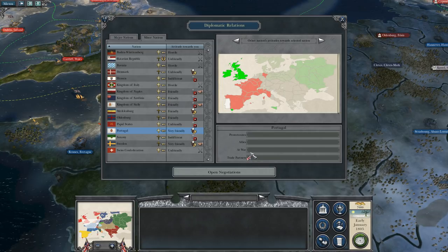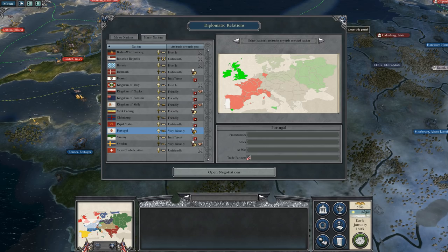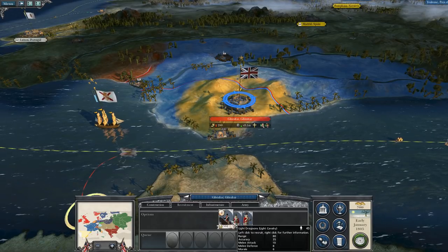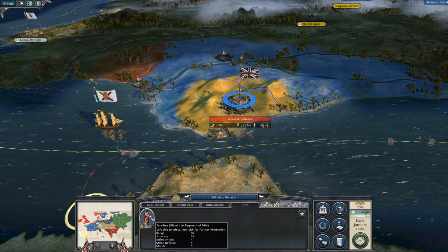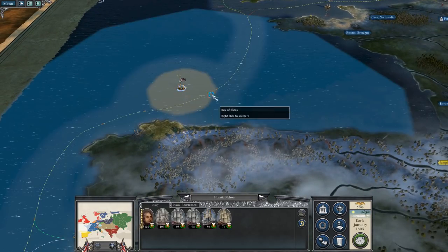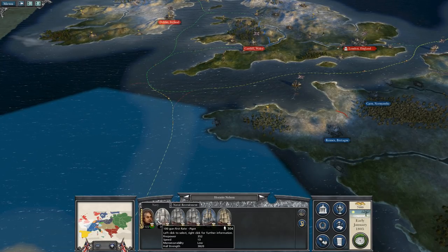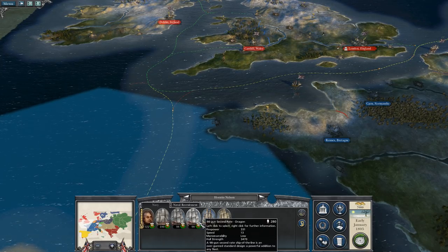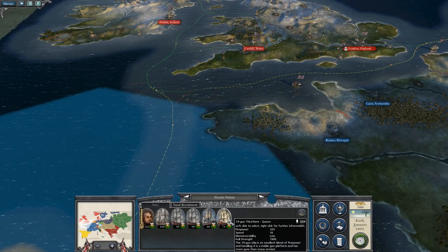Of course it would be great if we were allied — I would protect you and you would kind of help me — but I do have a way in. I just got to get past all the Spanish. Recruitment down here would be line infantry for the most part, at least at the start. I do not like the fact that militia is the only thing guarding that. We do have a navy led by Horatio Nelson with a 122-gun frigate, a 106-gun first rate, a 98-gun second rate, two 98-gun second rates, an 80-gun third rate, and then a 74-gun third rate.